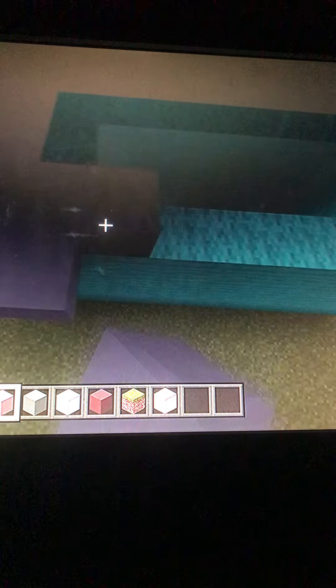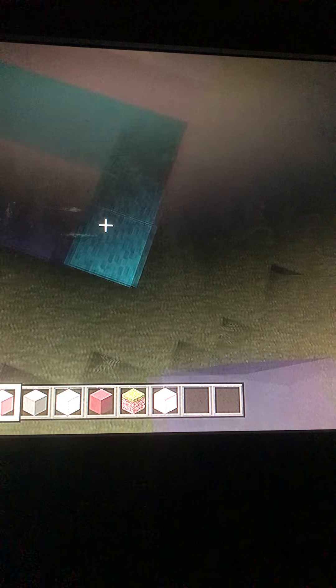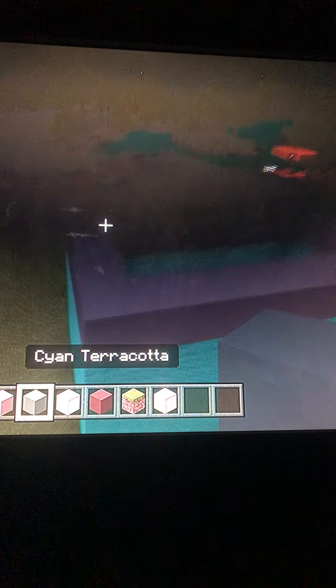Put a layer of light gray terracotta on top with the light blue wool that we just placed. And then build up one, two, three, four, five, six, seven, eight — eight layers of cyan terracotta on top of that. You're gonna hear a lot of eight blocks up in this video.